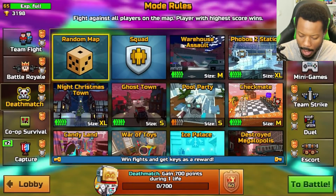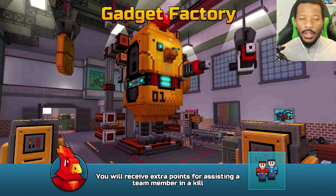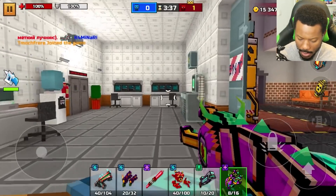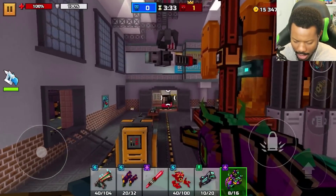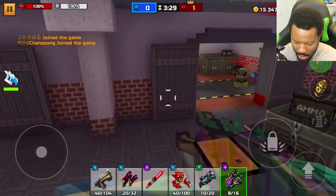Let's go ahead and go into a public game. Let's go to Gadget Factory because we played a bit on Gadget Factory and Warehouse Assault. As you can tell, they've actually been changed if you did not know. These weapons are super cool, though. The thing is, I get so used to zooming in with weapons that when I have weapons that I can't zoom in with...